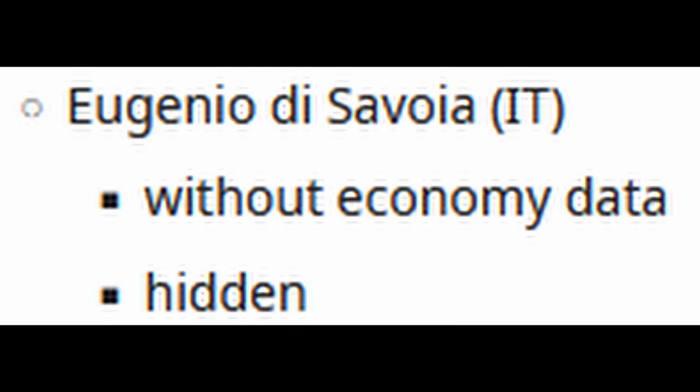Last, like I mentioned earlier, we have the Italian cruiser Eugenio di Savoia — a Duca d'Aosta class light cruiser. Again, it's unsure whether this will be in the Italian tree as its own ship, or if it's somehow confused with the Kerch. It shouldn't be, because the Duca d'Aosta class ship that became the Kerch is not Eugenio di Savoia — it was Duca d'Aosta. But we'll have to see.